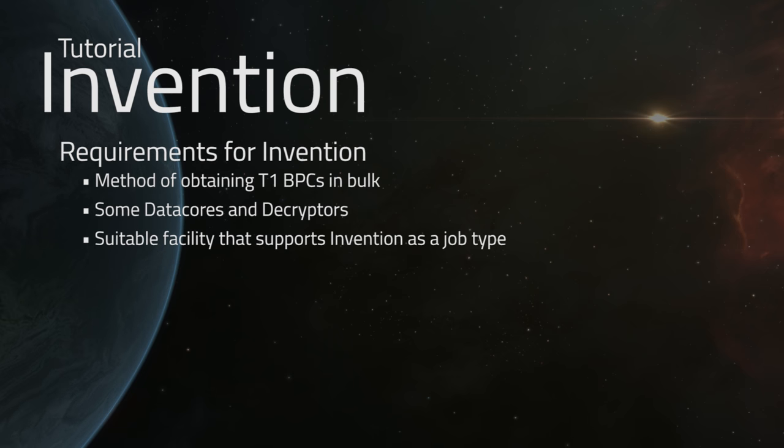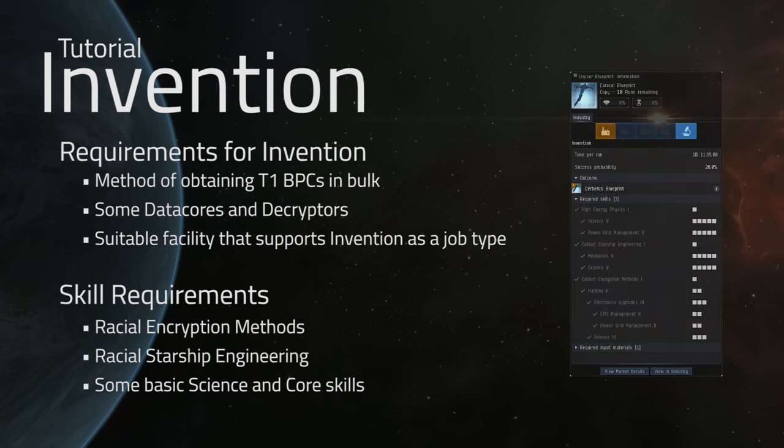The requirements for Invention are basically, first and foremost, a method of obtaining T1 BPCs in bulk, and a great way to do this is from using the research investment that we talked about in previous videos. But we're also going to need some data cores and decryptors — tools for these jobs — and of course, a sustainable and suitable facility that supports this job type.